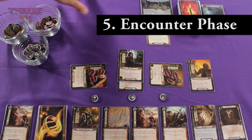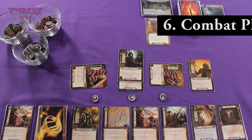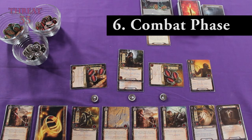Now it's the encounter phase, but we have no enemies in the staging area, so we can't engage an enemy and there's none here to engage us. This is going to make our combat phase very simple, because there's no combat to conduct.